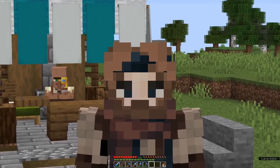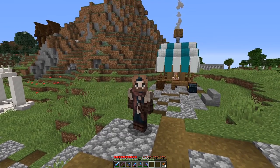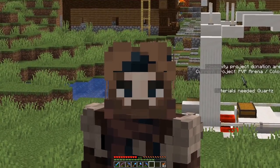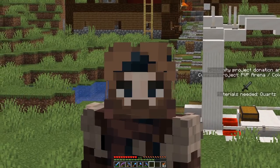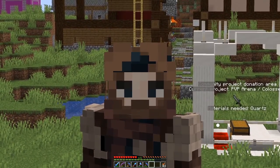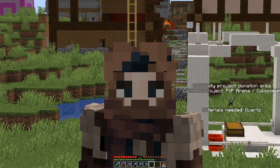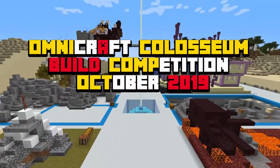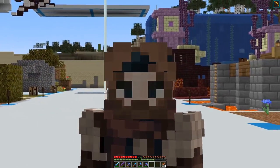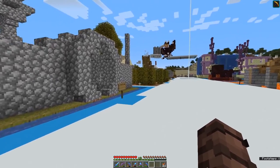Not to worry — the coliseum can be built later. Right now we want to focus on the fighter's pit. I created a competition for players on the server to design and build their own fighter's pits that would be used in the coliseum. What they don't realize yet is that I've got command blocks set up to change the fighter's arena at the press of a button — essentially a level select for the coliseum. It's just so cool. Let's head over to the competition area where players have been building their designs.